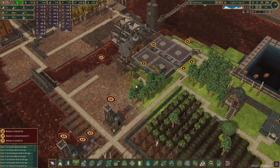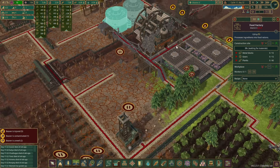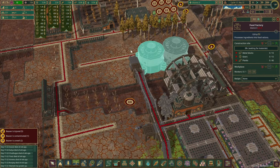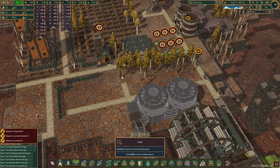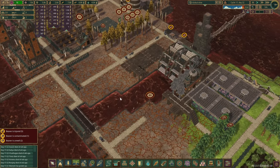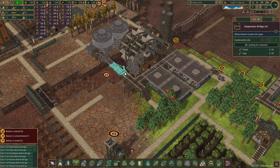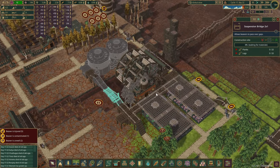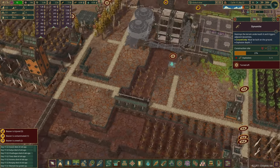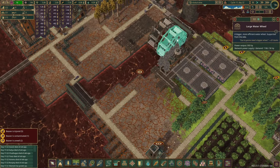Next, this little town over here is going to get a bit of a production zone as well. Right now we have the road going around the area, but I want to change that — I want the next road to go straight through the middle so the access is the same everywhere. You guys unfortunately need to be removed as well. Power: we're producing 593, not entirely sure if it's gonna be enough, but if it isn't we can always dynamite our way through and create a couple more large water wheels.